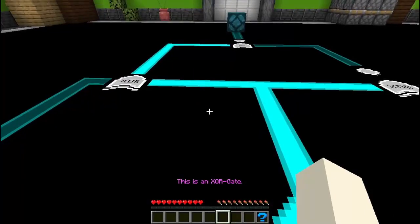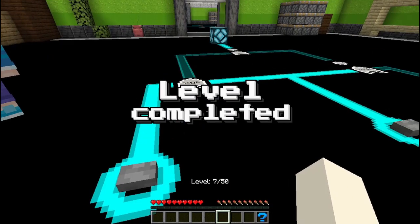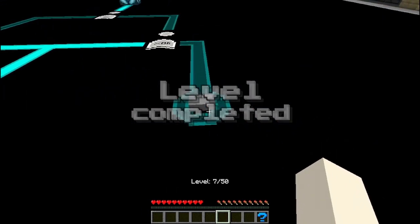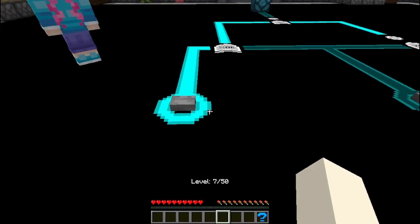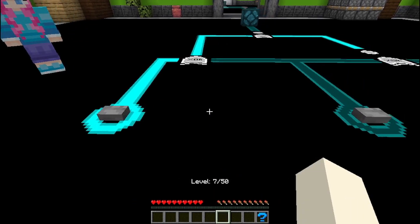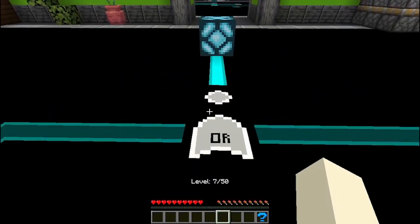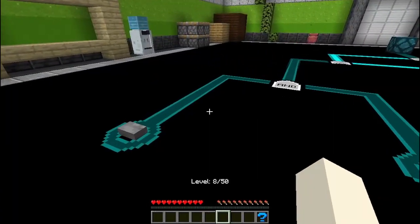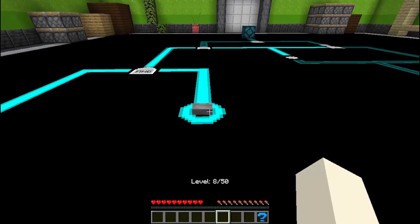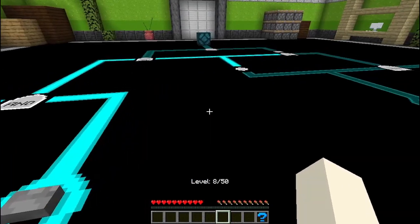This is a XOR gate — it outputs on when it receives only one ON signal. This is basically what it's saying: OFF, ON, but if two things turn it on, it inverts. XOR AND — so this side's not even active. Let's see what else we got.